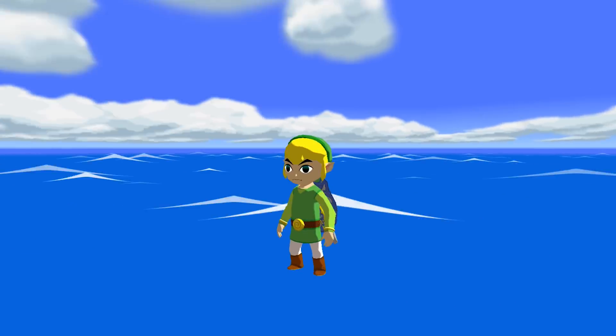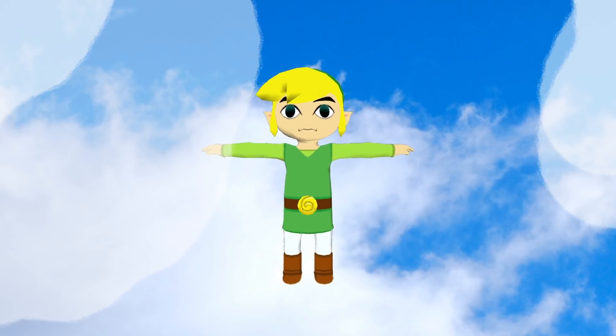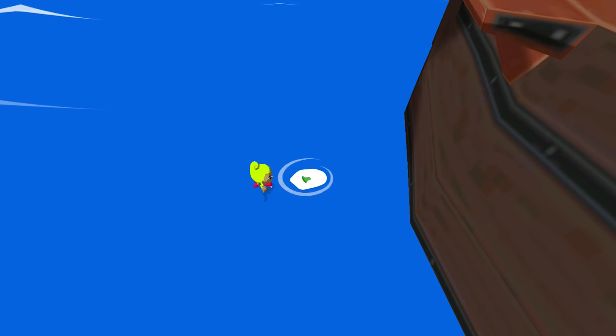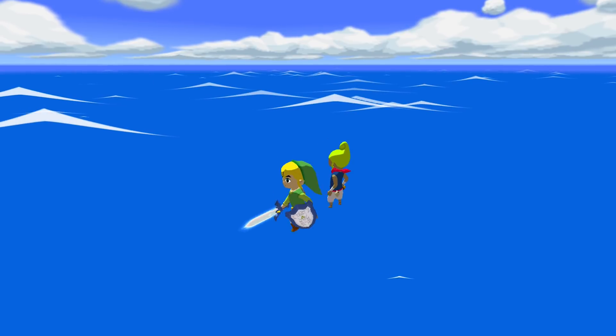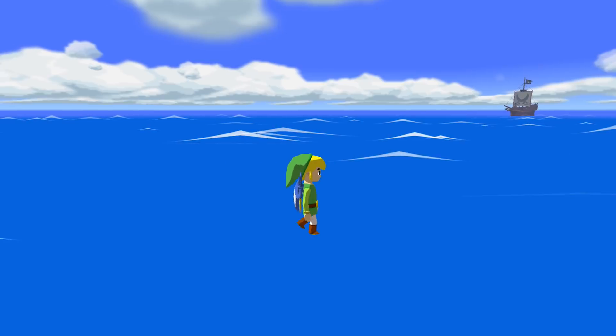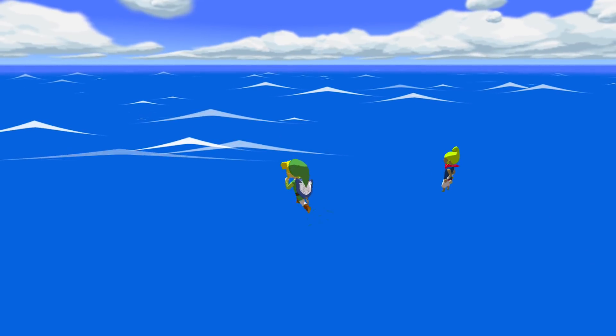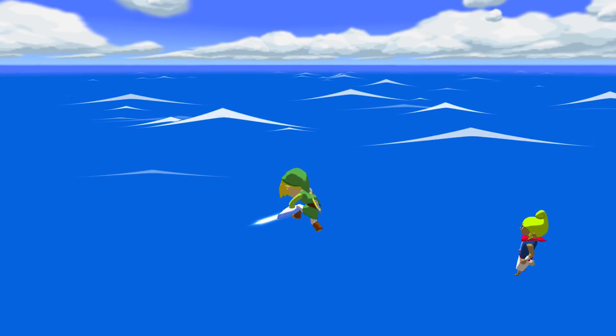After you die, it gets even better because you become Jesus Link — you can walk on water and apparently climb on air. Basically, like we said, it's an in-game cutscene that Nintendo turned into a movie. We watched too far past the ending, and Link can't stay in water for very long, so he dies. But the game doesn't really know what's going on or where he is, so he respawns onto an island that the game thinks is there, but we don't see it represented visually.